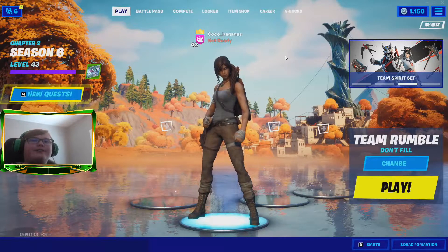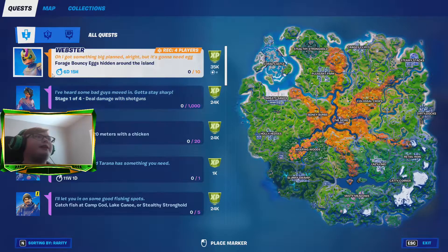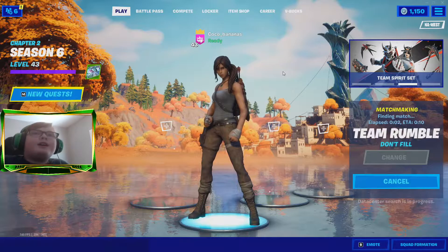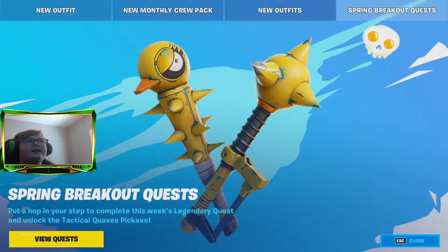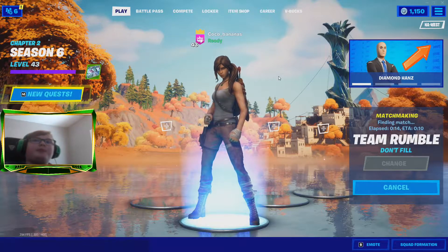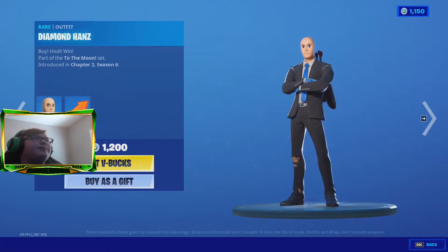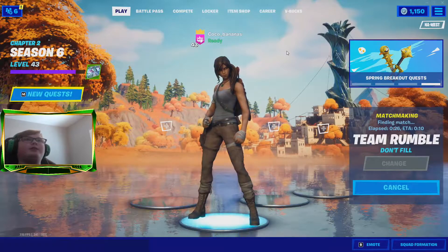What's up guys, it's Coconut Four here on Coconut's Wall Gaming. Today the new Fortnite Easter egg challenge came out for Easter and you unlock a new pickaxe. Bouncy eggs are hidden around the island and you just gotta find 10 Easter eggs to get the new pickaxe. Also today is April Fool's Day - happy April Fool's Day! They also released a new skin, the Diamond Hand skin.